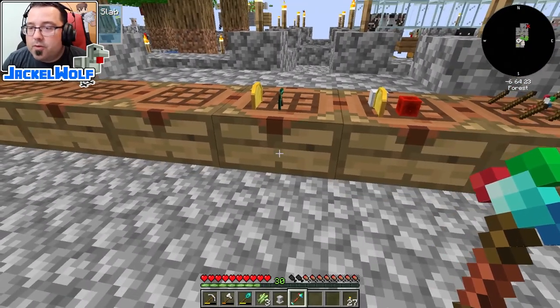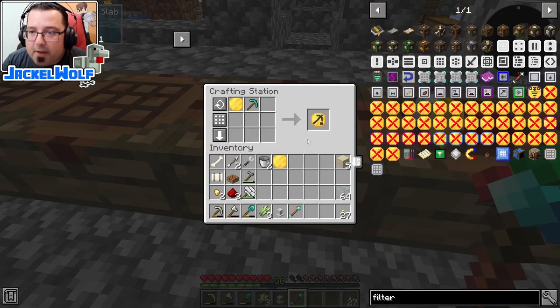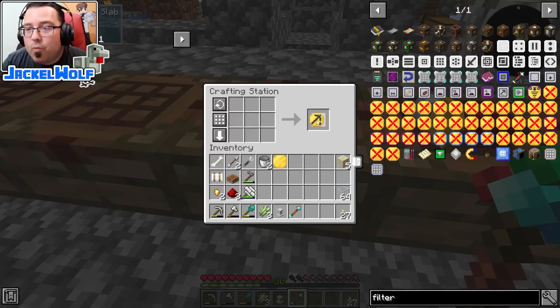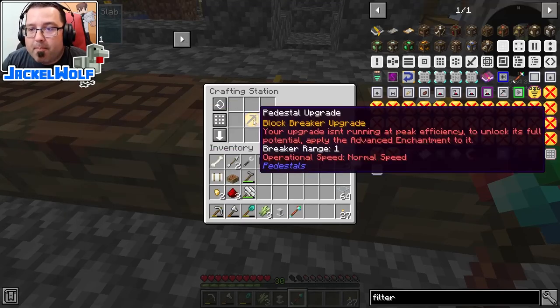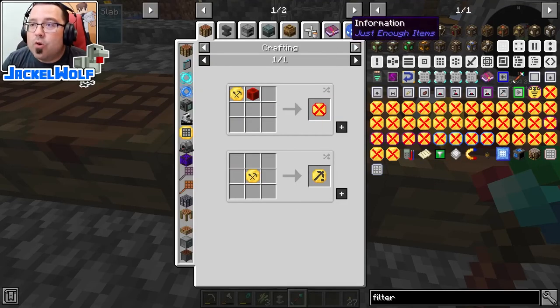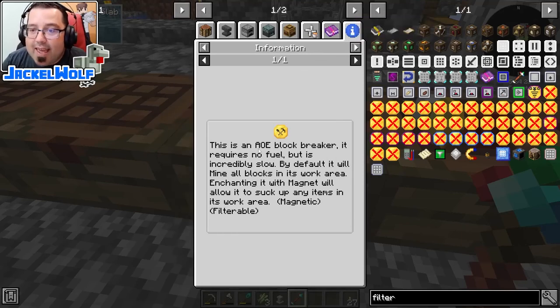Before we can go place this, we're going to want to build the upgrade for mining the blocks. In the pedestal mod there is a block breaker upgrade — the breaker range is one, which is only going to break the block immediately underneath the pedestal. That's good if you're making something like an almost vanilla cobblestone generator, but that's not what we want. What we're going to do is take that upgrade, put it back into the crafting table — that changes it into a quarry upgrade. This is an AOE block breaker — it requires no fuel, but is incredibly slow. By default, it will mine all blocks in its work area.